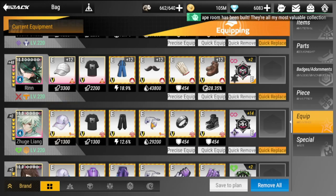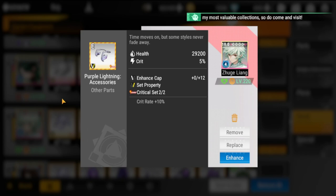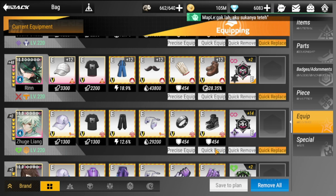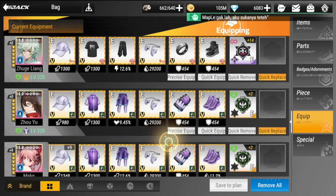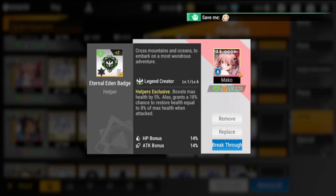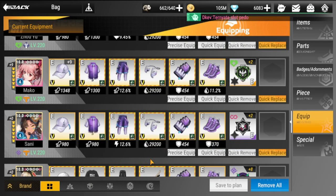Then you have Zuki Liang. For him it's going to be Attack Set, then also a Crit Rate or Critical Set. For his badge, he'll be using the In Time Inferno Badge — this is more beneficial for him because he fans the flames of fire. The last for this group is Mako as your secondary healer, obviously with all HP Set, and she also has an Eternal Eden Badge. There you go for the equipment — let's move on to the battle and see how this lineup performs.